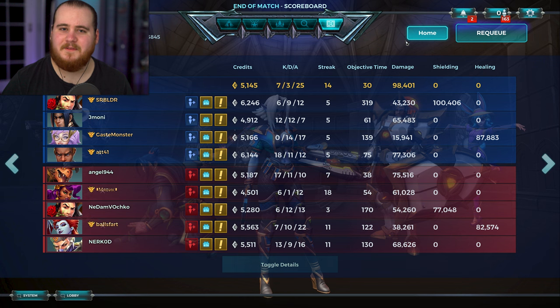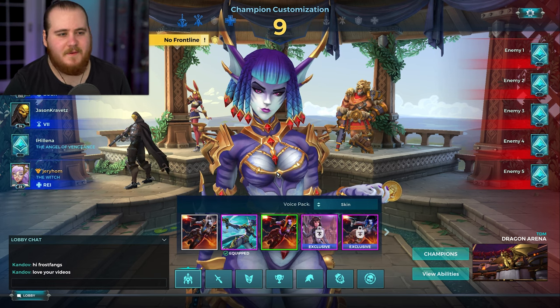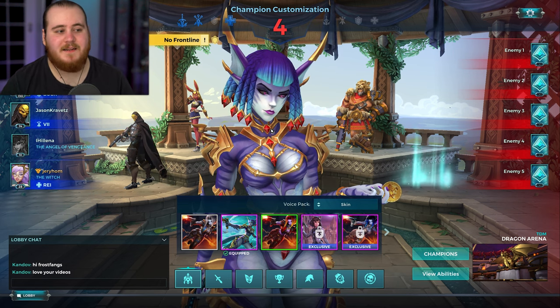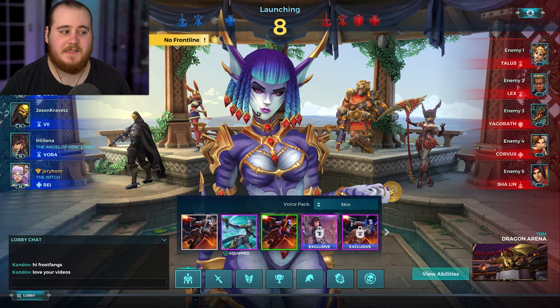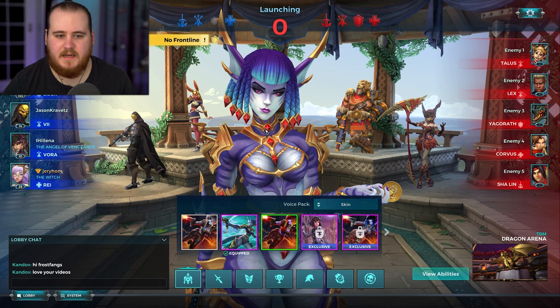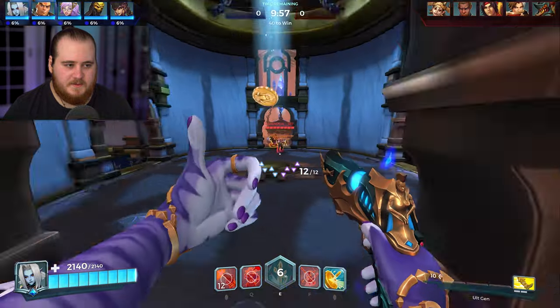I'm going to throw in a cheeky TDM because I haven't played it in ages. Even though I've been recording for about half an hour, I haven't played TDM on or off the channel in way too long. I'll use the other version of the skin, which is way too loud. We've got a Buck, Sha Lin, 2M, a 7-4, and a Fray. For their side: a Talus, a Lex, a Yagorath, a Corvus, and a Charlin. Haven't played against a Yagorath in forever.